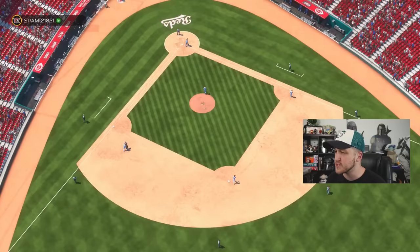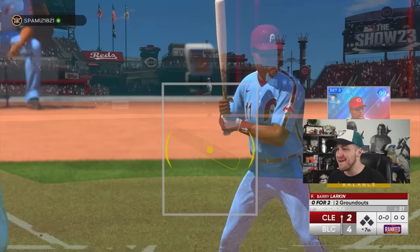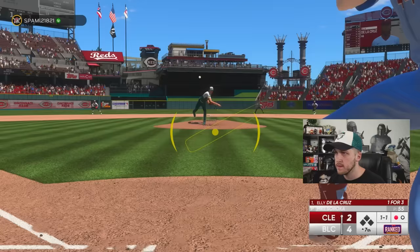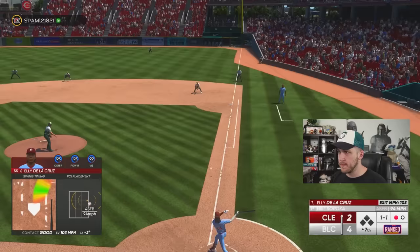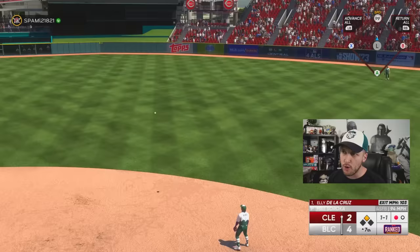Barry Larkin starting off the top of the seventh — I have the seventh, eighth, and ninth. I gotta lock in right here. If you could just stop throwing that sinker with precision accuracy I would very much appreciate it. Elly De La Cruz is gonna leg out a double — Ronald has a hose piece, I'm gonna stay right there.